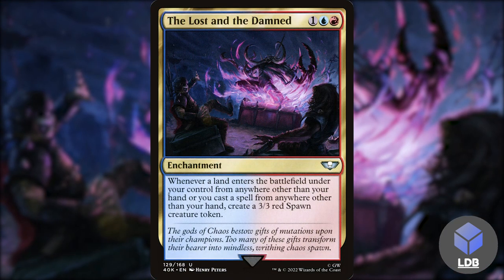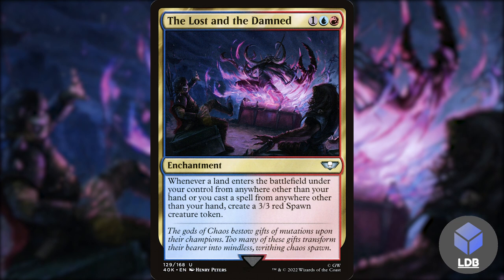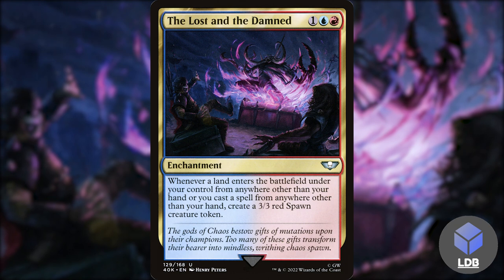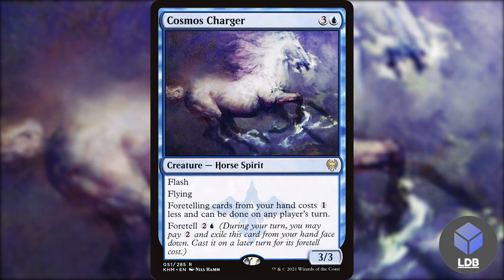Next one we've got is The Lost and the Damned — one blue and a red for an enchantment. It says whenever a land ETBs under your control from anywhere other than your hand, or you cast a spell from anywhere other than your hand, create a 3/3 red spawn creature token. So every time we cast something from foretell we get a 3/3 — great value. We can have some blockers up while we try to get our other strats going.